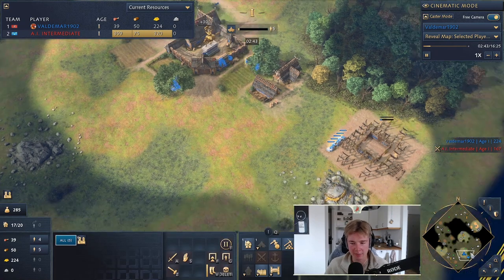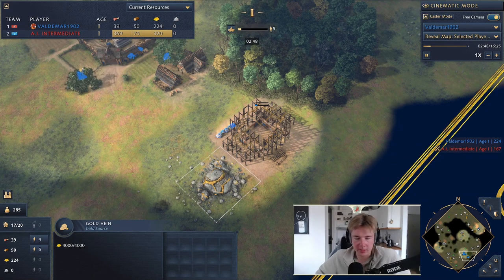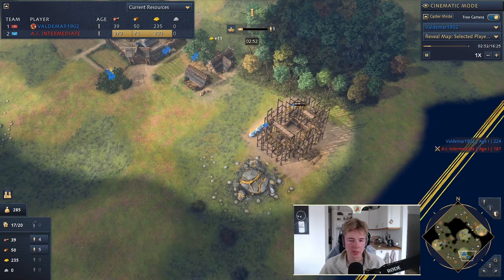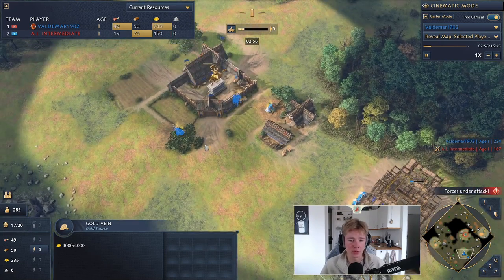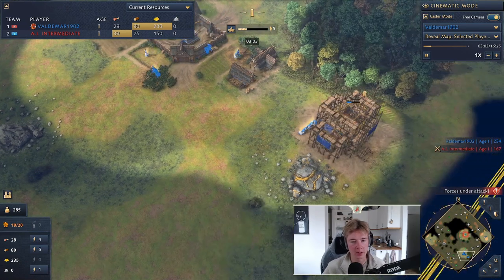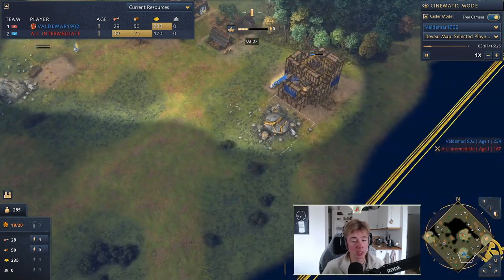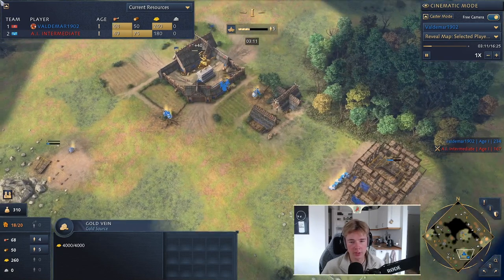You're going to age up with five villagers. Put them on the wood line and gold. We want to secure gold because if we're up against someone who applies a lot of feudal pressure, having wood and gold lets us always make knights. If we have good scouting and get the sheep, early resources won't be a problem. If we put villagers on stone instead, we might not get wood and gold secured — so I recommend putting the focus on gold.